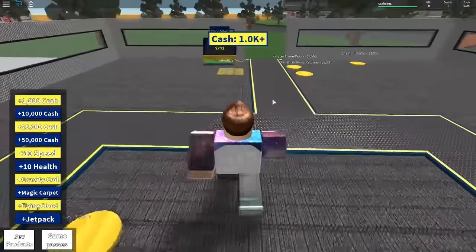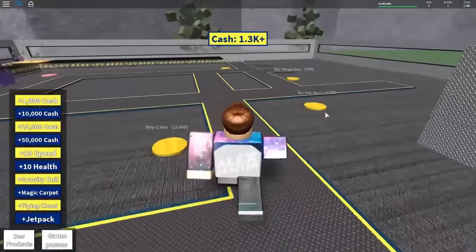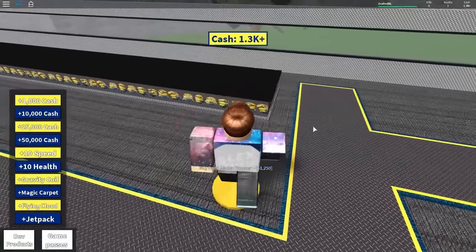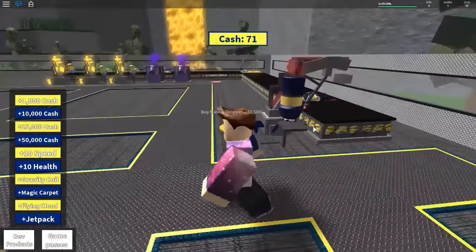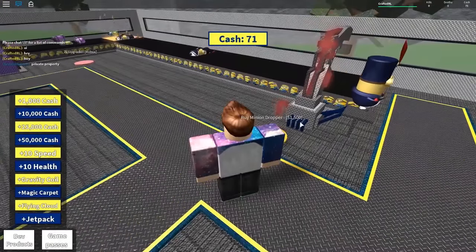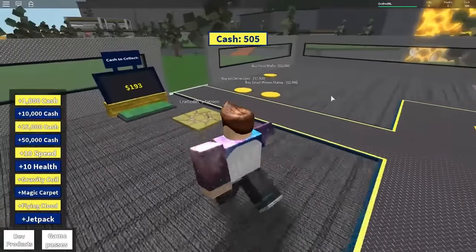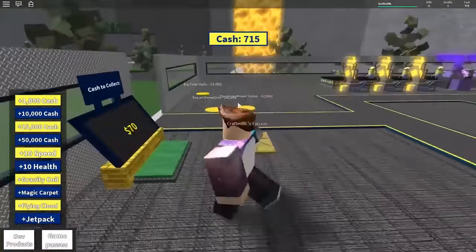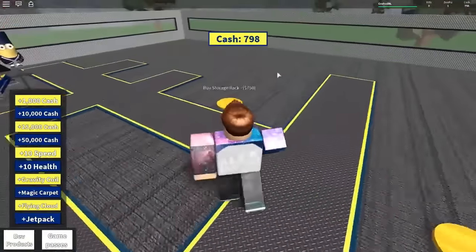If we head back to our machine we can collect another almost 300, which means we also have enough for our new minion dropper. It's like a marching band — oh, that's awesome. The next one will cost us 1,500. We can probably purchase some new decorations in a sec — we could get a storage rack. Let's get a storage rack and see what that looks like. We've got to fill it — guns and lasers and things like that? Oh, I hope so.